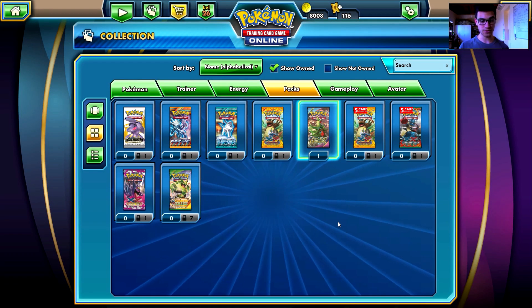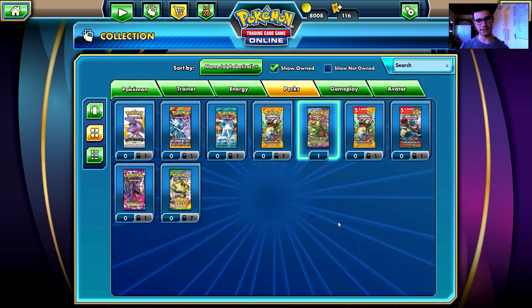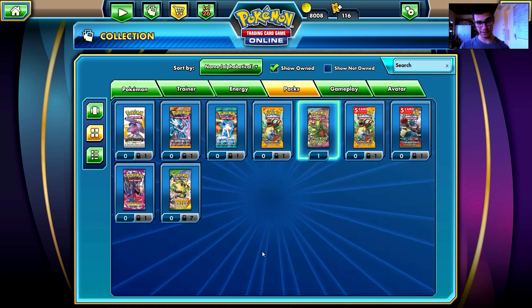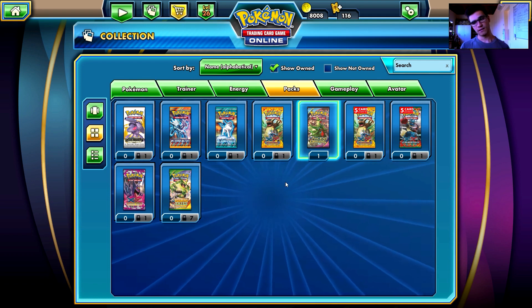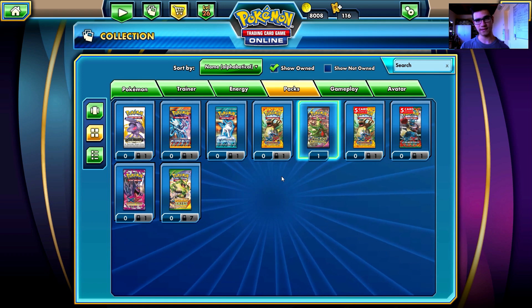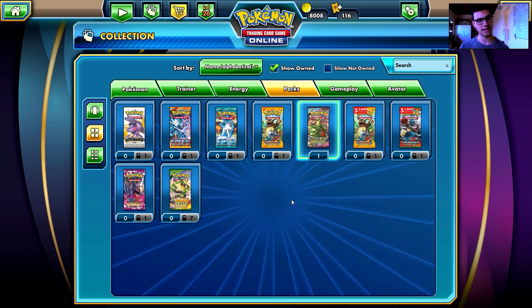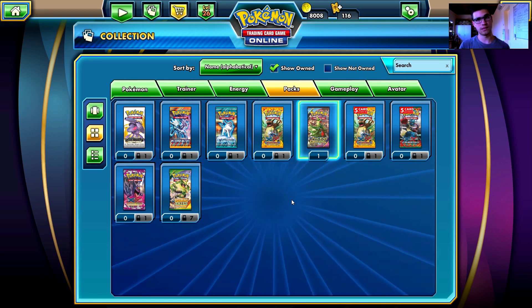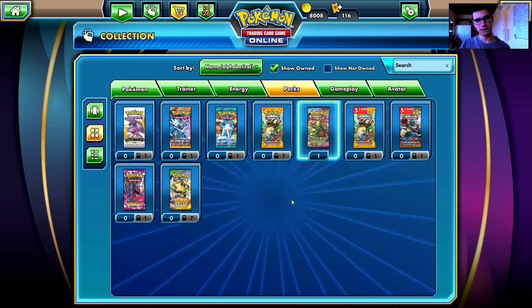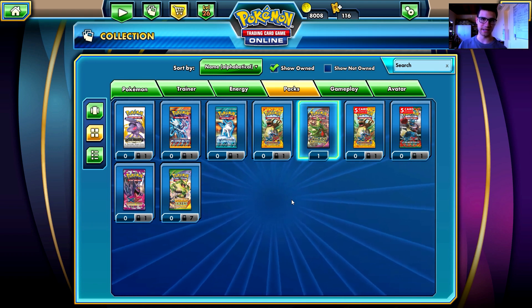I really hope that you enjoyed those three booster packs from the Ancient Origins set. I would suggest buying this blister pack even though I didn't pull good cards, unfortunately. I think it's worth the 600 tokens for three booster packs — I think this is a good deal. Maybe not — tell me in the comments below what you think. You can probably get more rares with the five-card packs.